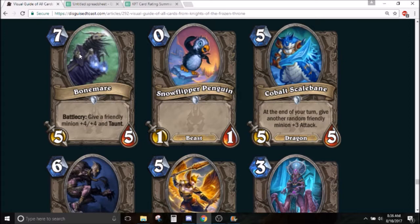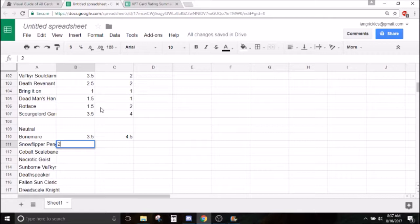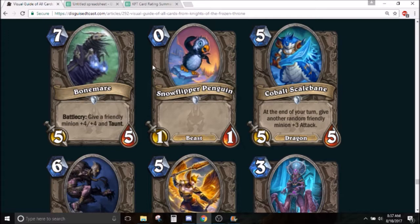Moving on to Snowflipper Penguin — zero mana 1/1 beast with no text. Good art. Yeah, this card's a joke obviously. This doesn't see any play in constructed. In arena it's not good at all — you're not super unhappy playing it, but it's really bad. It's not quite unplayable in arena, but this card's a meme. Not really a whole lot to say.